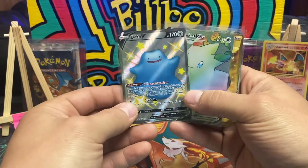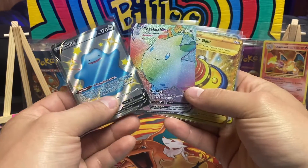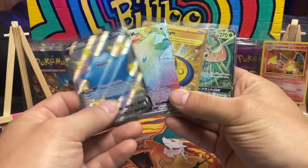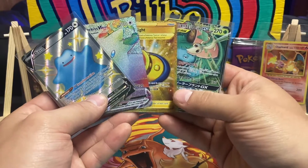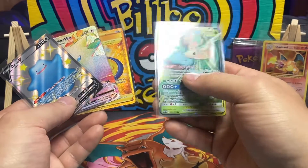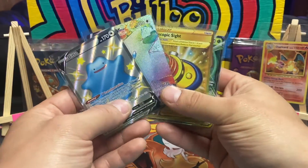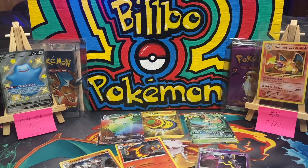We got some nice bangers today, let's bring them up and see what we got. We pulled the Ditto V - crazy nice, I love it so much. We got our Togekiss VMAX, we've pulled multiple times before - our Telescopic Sight gold out of Vivid Voltage, both great bangers both pulled before. And then we got our tag team Venusaur and Snivy GX out of the same booster box. But because we pulled that Ditto V, he's the pull of the day. Hope you guys enjoyed this video - we pulled some bangers, not as many as I wanted, but hopefully Tuesday will bring some more. See you guys tomorrow, peace out.